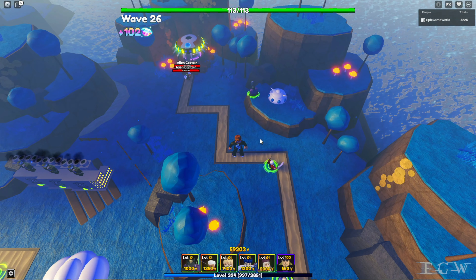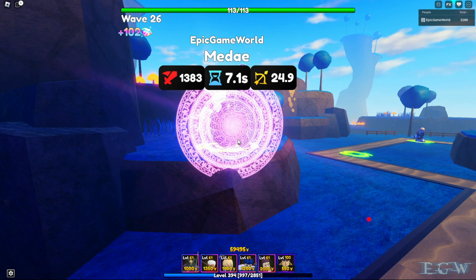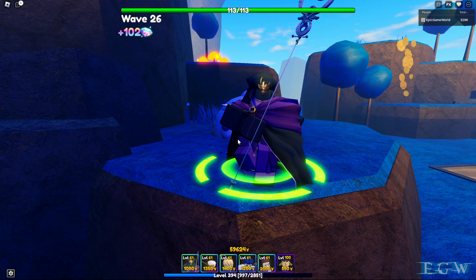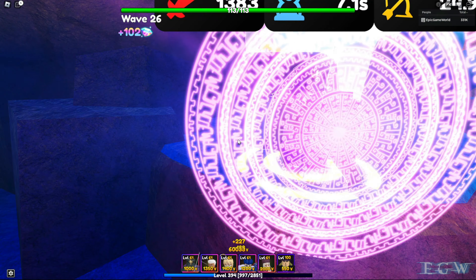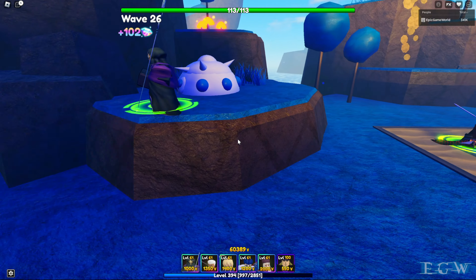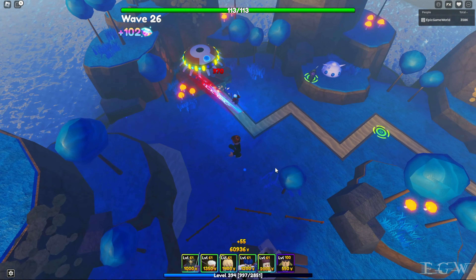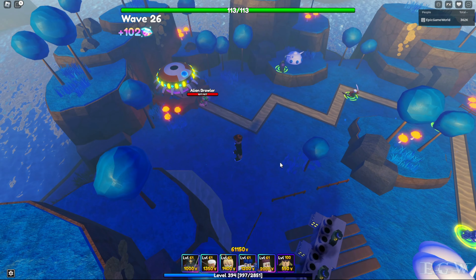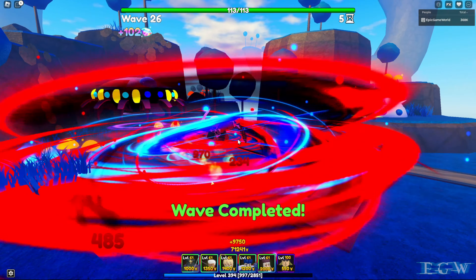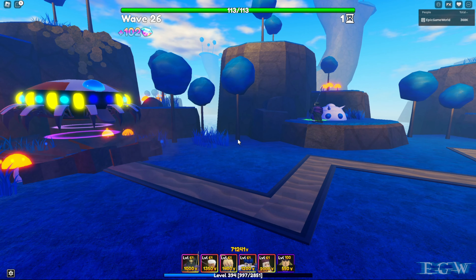Upgrade six: 28,588, 8.1 seconds, 31.9 range for 7500. Upgrade seven maxes out Archer at 38,117, 8.1 seconds, 34.9 range for 10,000. Even though he has fire or burn as one of his attacks, he's not doing any burn damage, so he's not a burn unit.